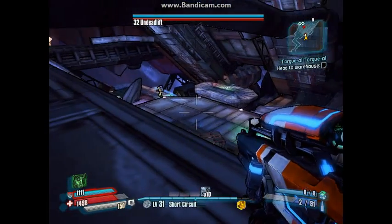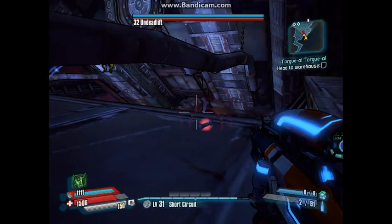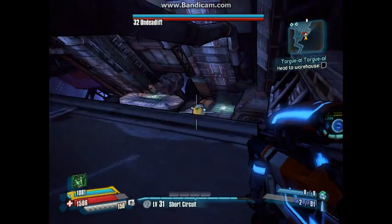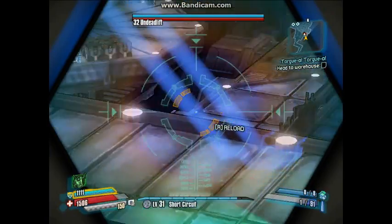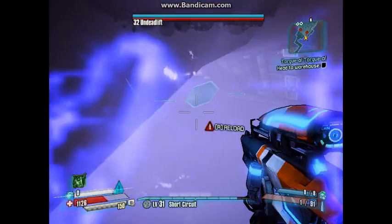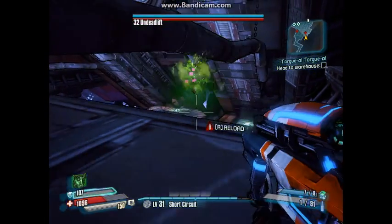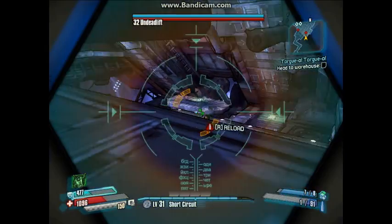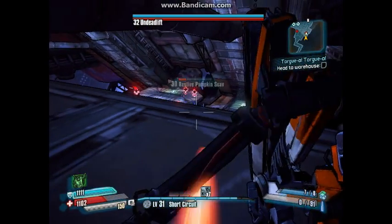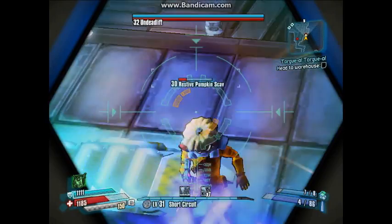You need an electricity gun — a couple of electricity guns if possible. You definitely need a sniper so you can shoot Deathlyph from afar. And when he is at mid-range, you need possibly a pistol, or maybe a shotgun — an electric shotgun — so you can take down his shield and then take down his hull.